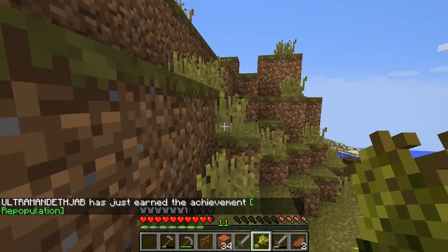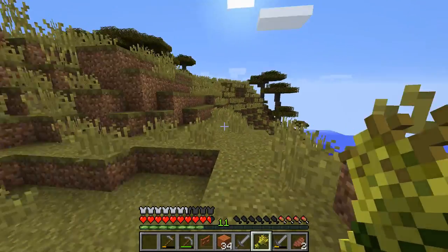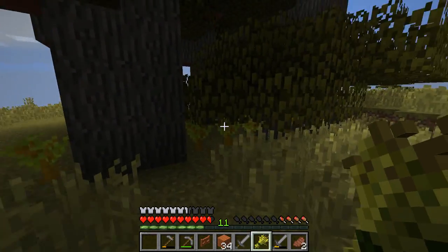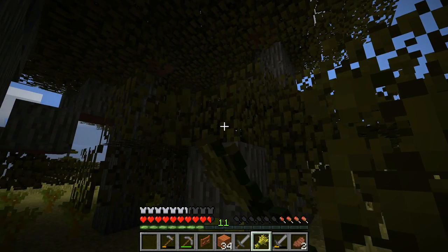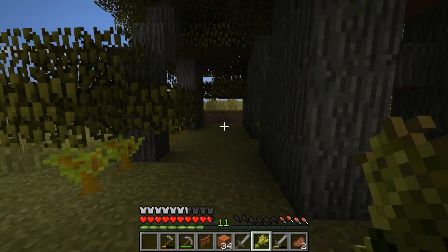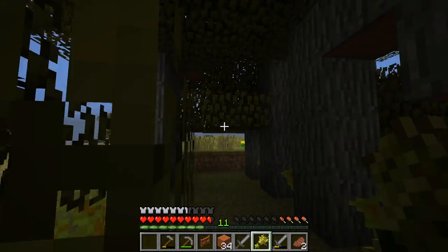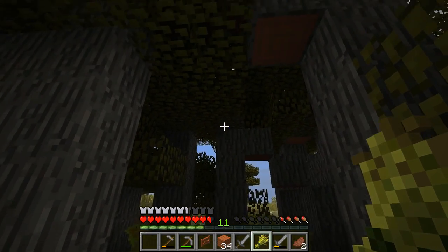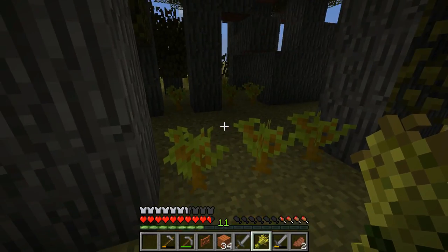I started an acacia tree farm. It looks like they're starting to grow over there — pretty good. The tree farm is growing pretty good so far. I don't know if these leaves stop them from growing, I don't know how that works. I'll have to look more into that. But anyways, it's a pretty good start. That's a lot of wood there. If you have a better way to do a tree farm, please comment below and I will try to fix this, because it just looks like some are not growing.